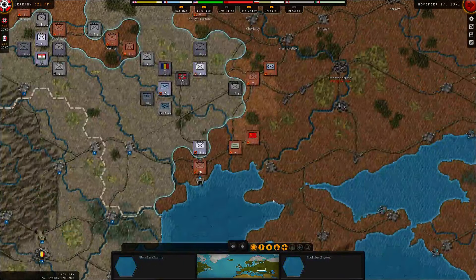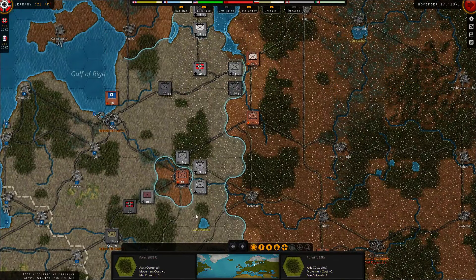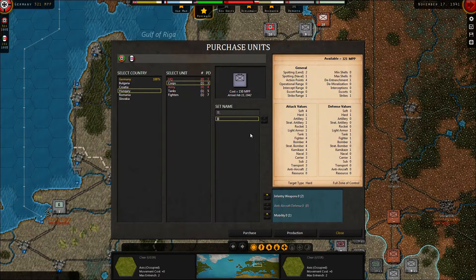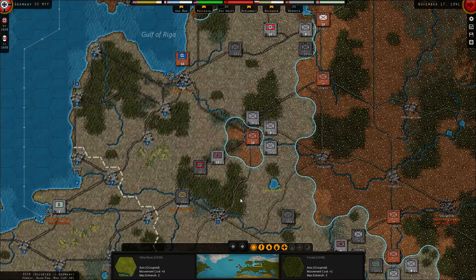I'll try and get Kiev, maybe Odessa - and I think that's all I can do. I might not even get all of that. Maybe just close up that pocket. I've got 300 points left - that's not a lot. I spent a lot upgrading and reinforcing. But I can get a single Hungarian core - and they'll be here in February, so that's good. We got four cores on the way. Italy will get some research going - advanced tanks is my thought. And let's end the turn.